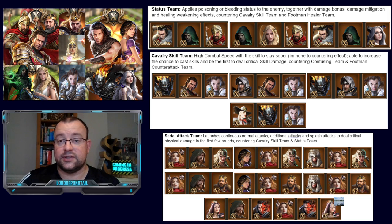On to the next group: Serial Attack Team. This is probably one of the most common teams you've seen in the game, present from a very early stage. These are teams launching continuous normal attacks, additional attacks, and splash attacks to deal critical physical damage in the first few rounds, countering Cavalry Skill Team and Status Team. These are the combos you want to use against poison tiles because you want to kill tile guardians as quickly as possible. In the earlier stages of the game these combinations are often the OP meta combos — we all know Beast Queen, Rosen, Immortal is very strong until we start seeing Lawman, Army Breaker, Avalanche in SX2.